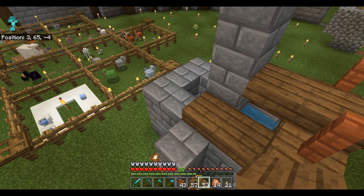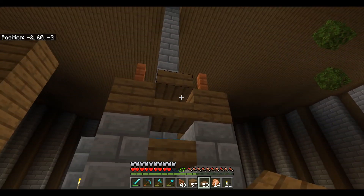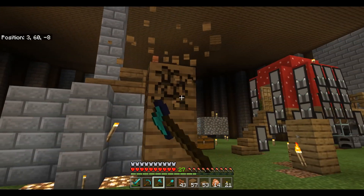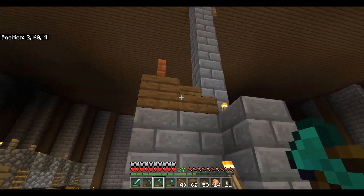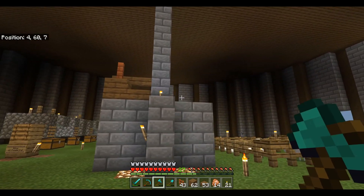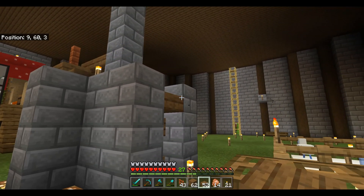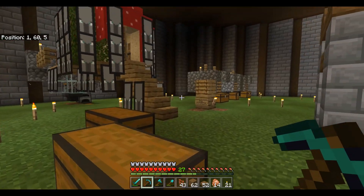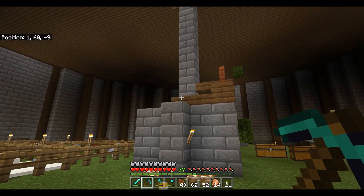I'm trying to think — I want to use a pattern where it skips a half slab and then places one. Rather than you guys watching me do this for 20 minutes, I'm going to cut the camera and have a go, and then I'll explain what I've done when I come back. It's not going to be anything too crazy — actually really easy. Let me have a little mess around and see what I can come up with, because right now it looks rubbish.